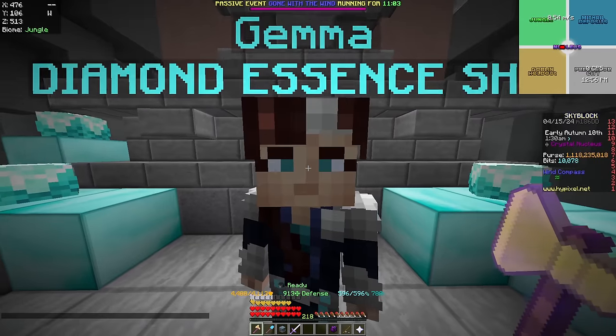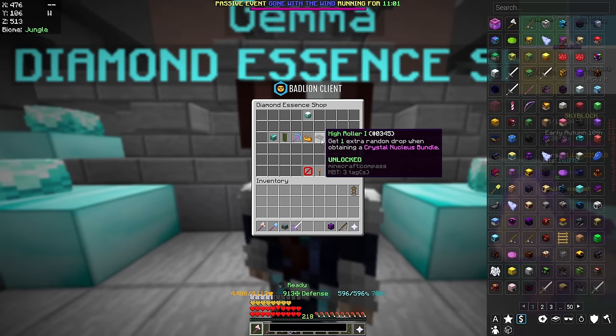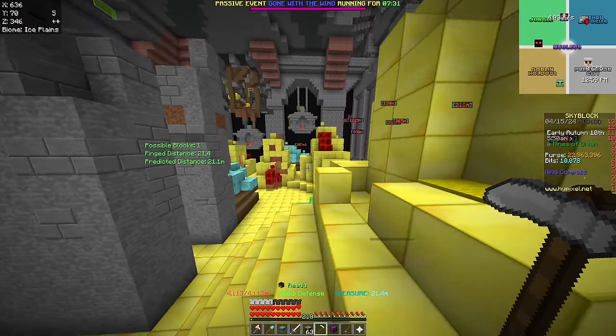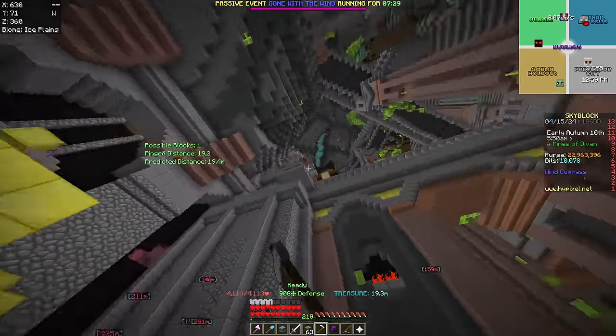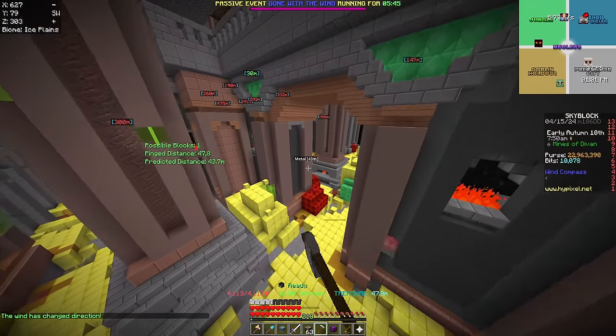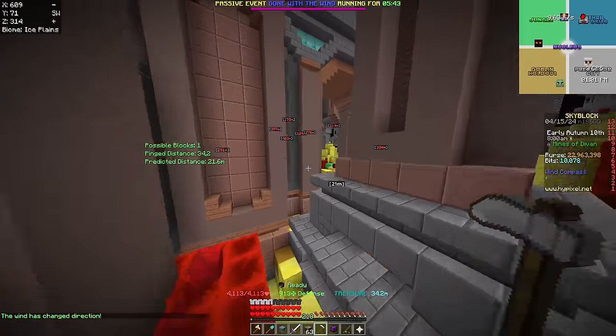If you want to do Crystal Nucleus Runs yourself, make sure you get this perk which gives you one extra drop from the Nucleus Bundle. For the first part of the run I need 400 tools, all found in the structure code mines. To find the tools easier, I use Bedline which sets waypoints where the chests are so I can go there directly.